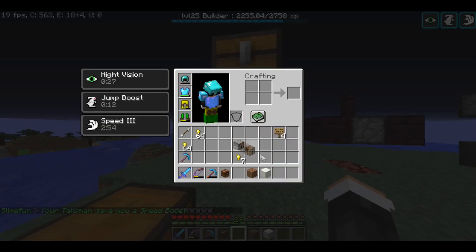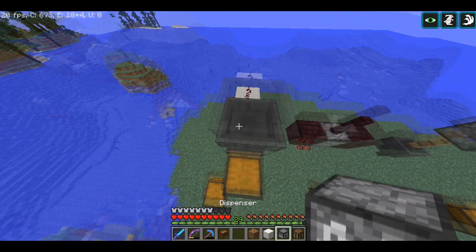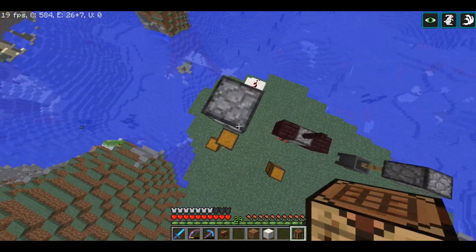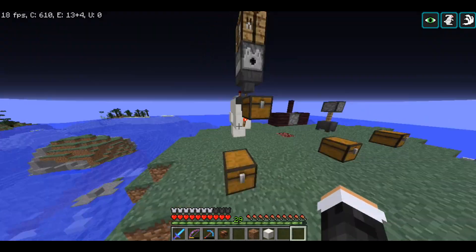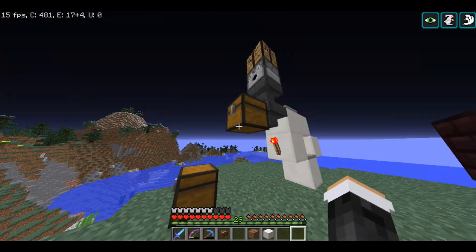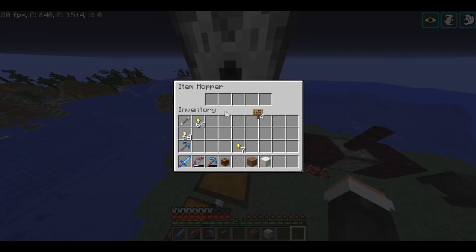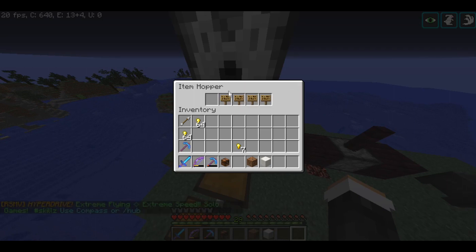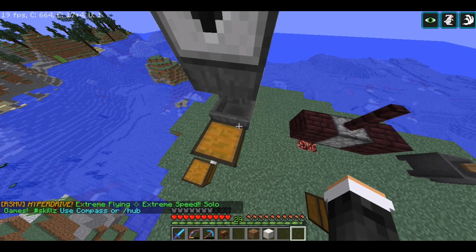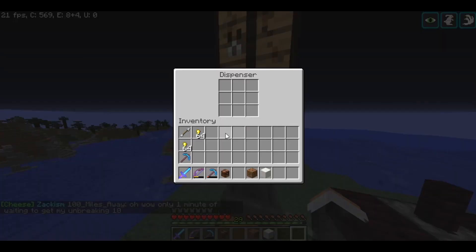Then place the enhanced crafting table and the dispenser — we all know how to make the enhanced crafting table. This is all there is to it. We built this in not even two minutes. Now put the items right here underneath — make sure the items flow into the hopper when you place them in; if they don't, you did something wrong. Then put the signs in, and it should be working. Put the 7 filter items right there — one will go inside the hopper and get stuck in there. Now we can put the items in here.